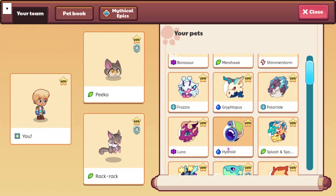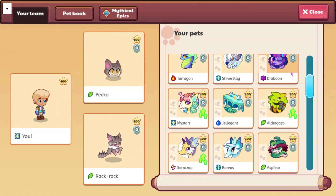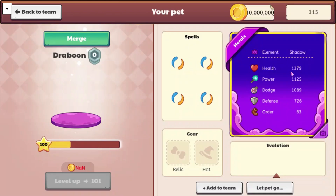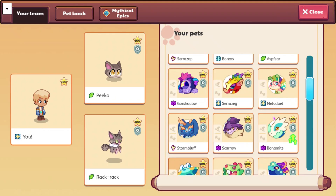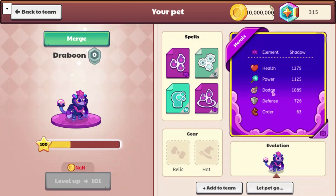First off, we are going to be looking at a new pet that is going to be coming into the game. I can't remember its exact name, but here it is — Draboon. So this is going to be in the evolution of Gore's Shadow. Draboon is probably the second evolution in the chain, and this is what it's going to look like. Its health is going to be 1,379, power of 1125, dodge of 1089, defense of 726, and order of 63.